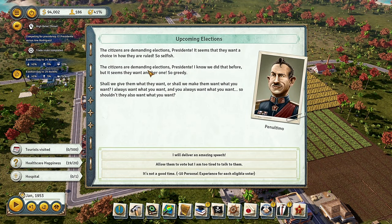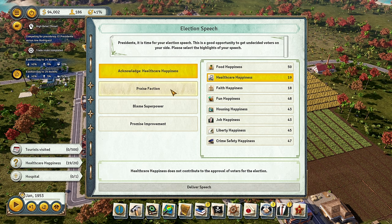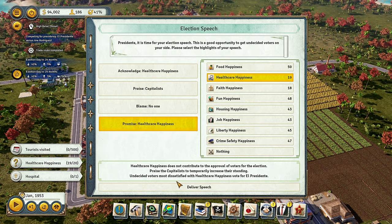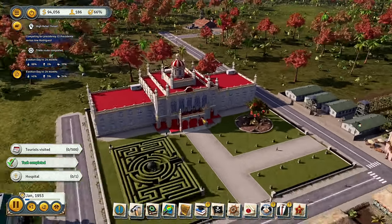Election time — they want a choice in how they are governed. This is a very hard one. We already have rebels wanting to cause trouble, but I'm going to go ahead and do it anyway. We're going to go with faith happiness, healthcare happiness — we're going to praise the capitalists because that's our main faction right now, not blame anybody, and promise to improve healthcare happiness.